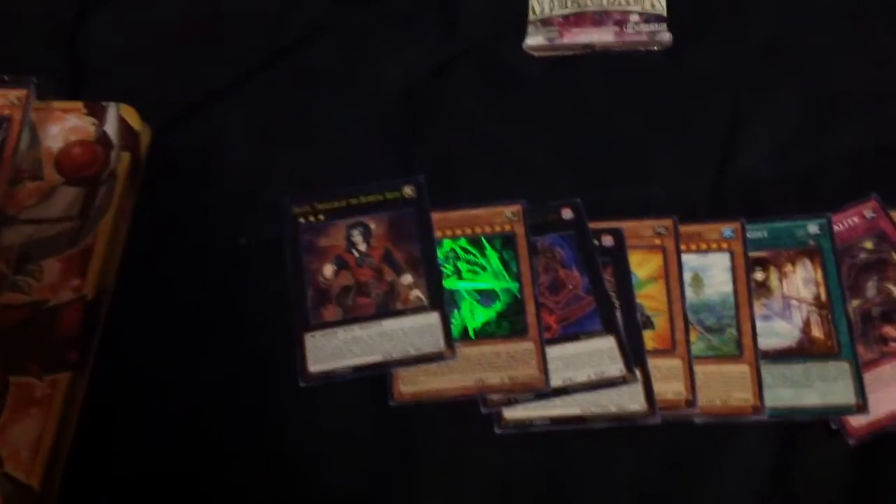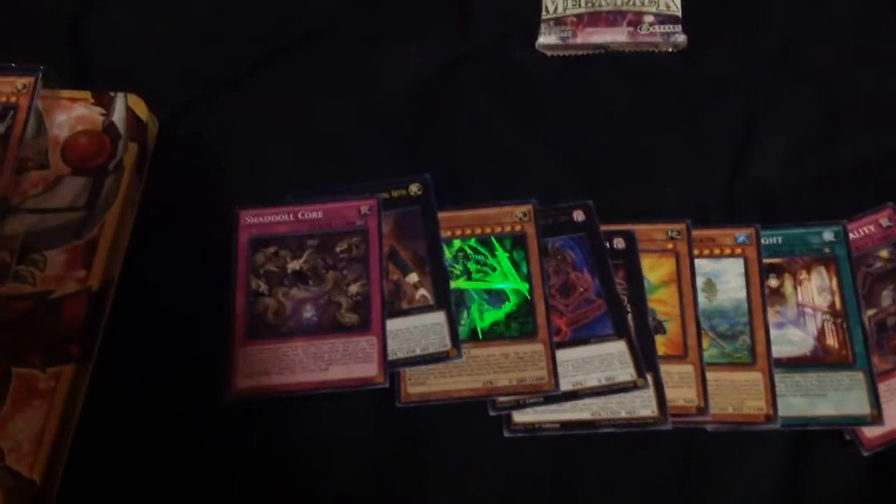Used to be worth a good bit. When this Megatin first came out he was like $20; probably now he's like maybe $10 for the Megatin one. And for our super, we have Shuttle Core.